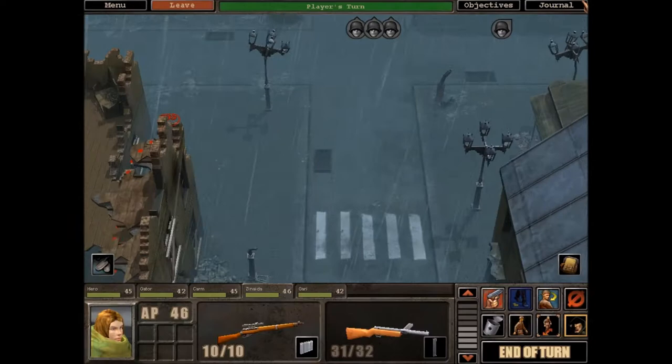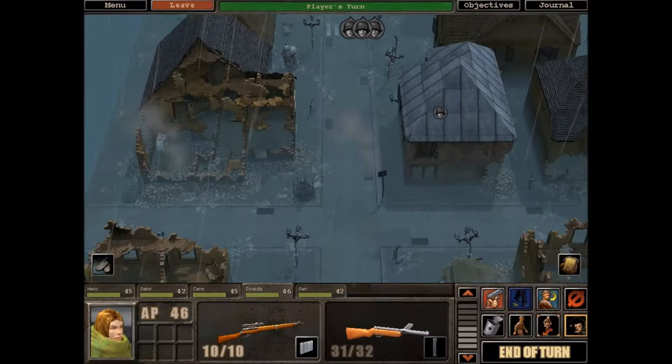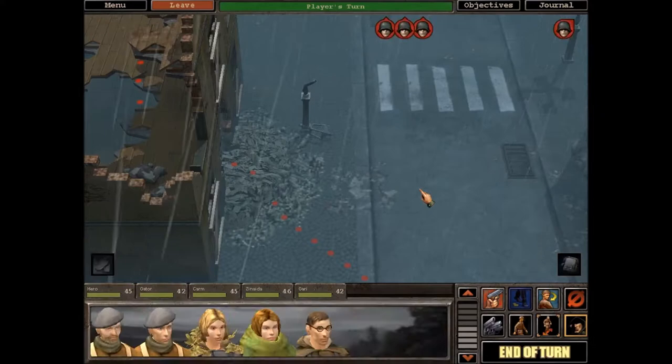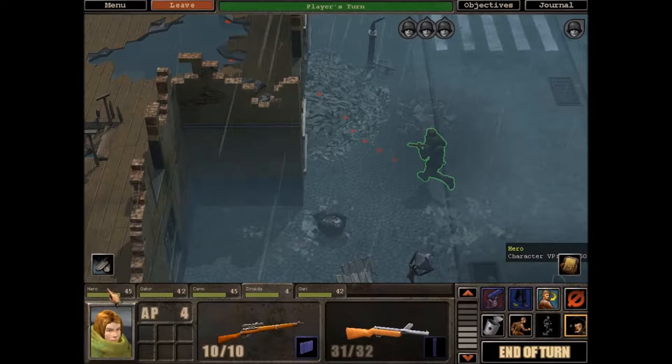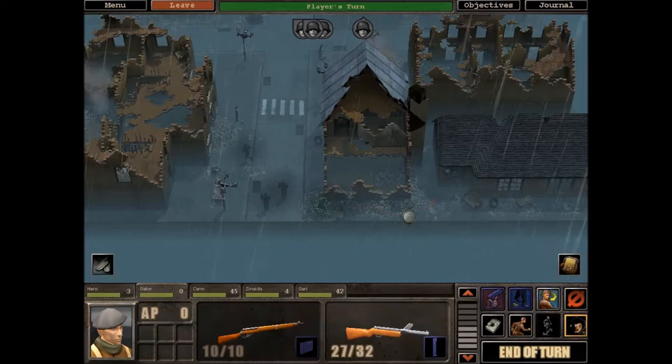We want to get Zenaida up. Wait — we started in combat. That's weird. Where did we begin the mission? No, this is where you normally start. That's really weird. Okay, well, everyone move I guess. Zenaida, we want you up there in a proper sniper perch, so head off that way. I want to go that way and take Gator. Come on Gator, let's roll.